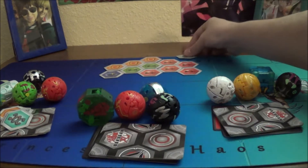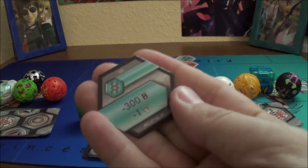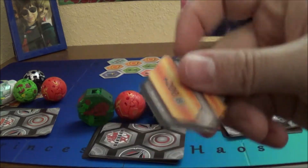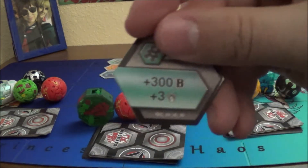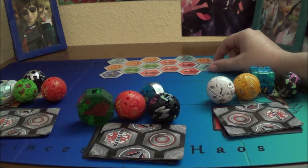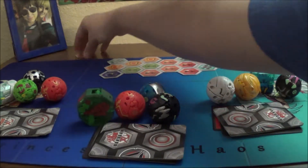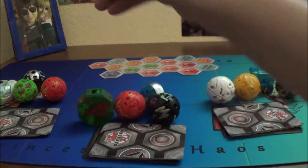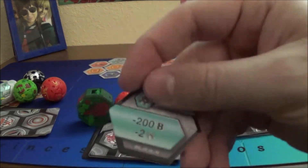And Helix plus 600 minus 3. Now for the last stack of cores: Helix minus 300 minus 1, Bonafide Trap Core, Normal Shield plus 200, Helix plus 300 plus 3, Flame Fist minus 5, so many cores, Normal Shield plus 300, and lastly a Helix minus 200 minus 2.